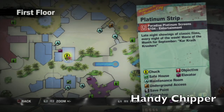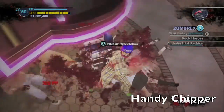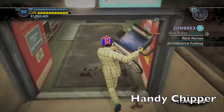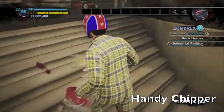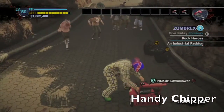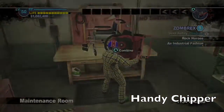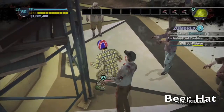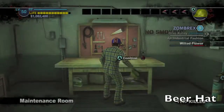Also out here by the movie theater, there's usually a guy pushing a wheelchair around — just kill the zombies around it and pick it up. Run back to the middle fountain area and put it on the workbench, then run outside to get the lawn mower. Combining these two should give us the handy chipper. In the South Plaza, in this little middle area, should be the construction hat and the beer right next to each other. Run into the closest maintenance room and combine the two to get yourself the beer hat.